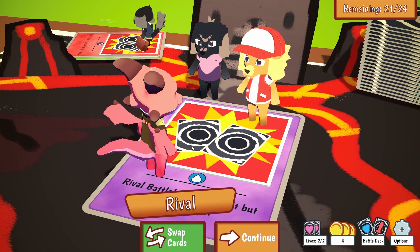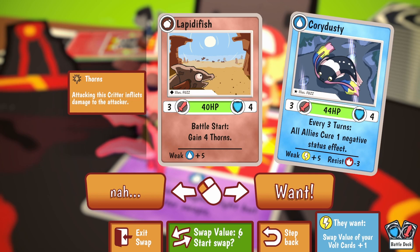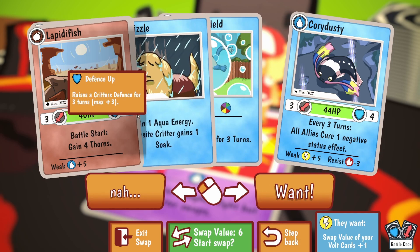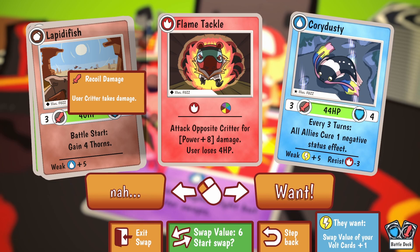Here's our rival. We can swap cards now — we can just scroll through and go back if we pass something we might want. Here's a shiny Cory Dusty: every three turns all allies cure one negative status effect and they're resistant to fire. So that's something we want because this is the lava keep. Swap value six means we have to trade a value of six to get this card. I'm gonna look through — oh, another flame tackle, that's pretty good, I'll take that one too.